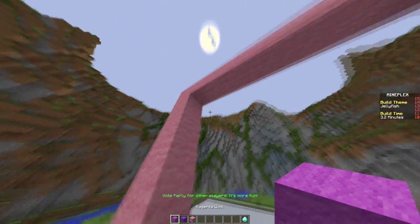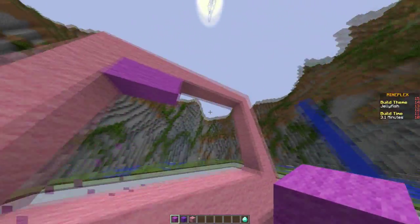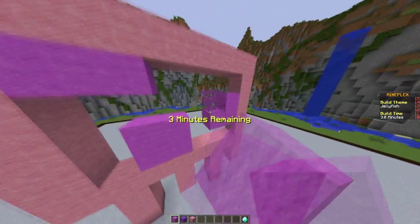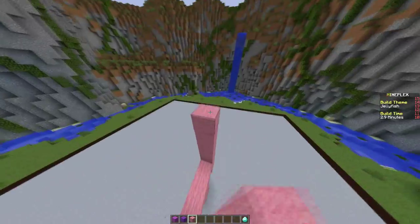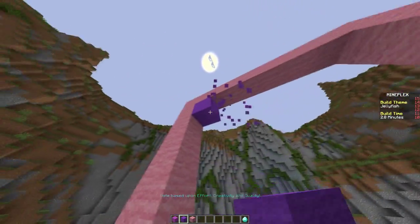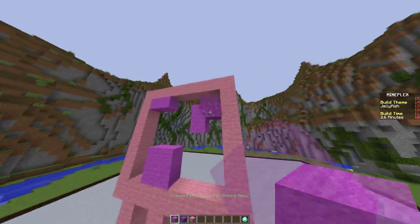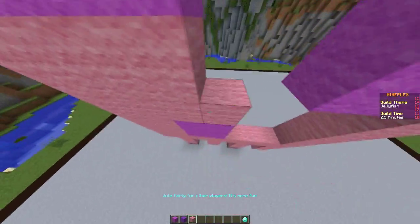And then we have some darker magenta wool there — only two actually right there. Some right there. And right there. This actually needs to go up a little. We have time for it. And then some went in that corner — only two, I think. And then some right here. Let's just take that out because it looks dumb. There we go. That's a jellyfish.